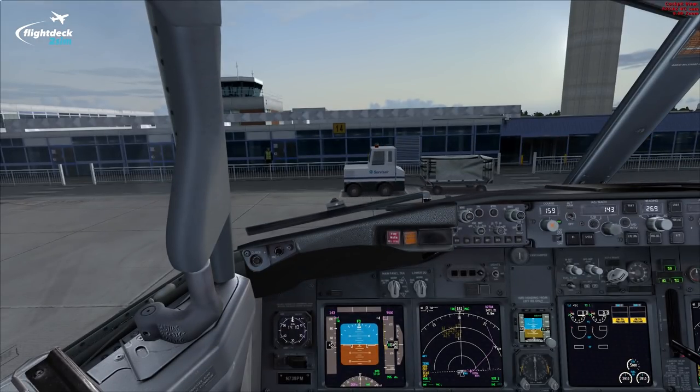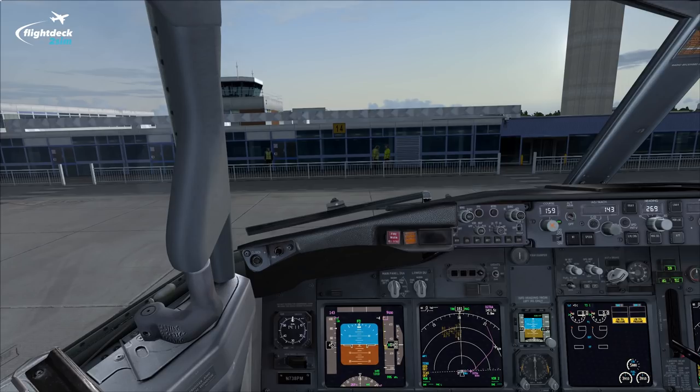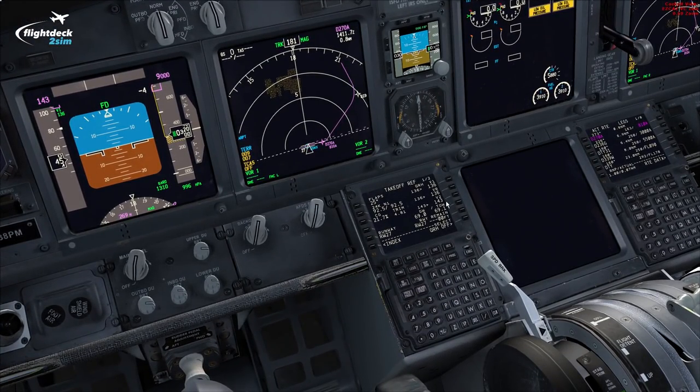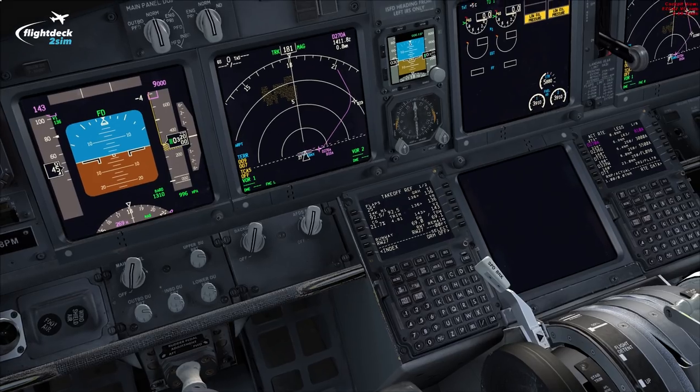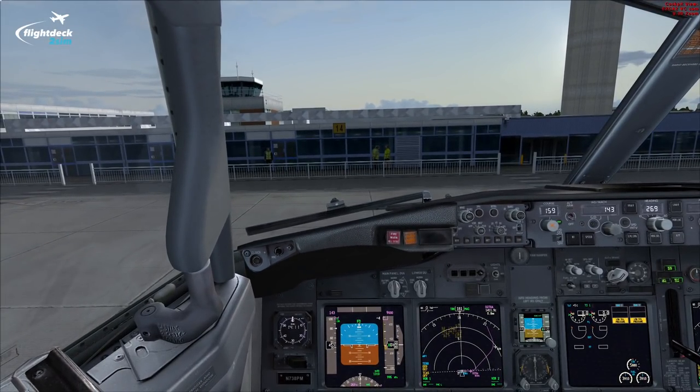So let's do a couple of takeoffs for fun. We've just completed boarding for a simulated flight from East Midlands to Tenerife in the Canary Islands. We're going to conduct two takeoffs — one with flap 25 and one with flap 1 — just to compare the two and see the differences. For the first takeoff I've selected flap 25, as you can see in the FMC. I have a V1 of 136, VR of 136, and V2 of 143, which is set on the MCP. You can expect higher V-speeds when we do the flap 1 takeoff.